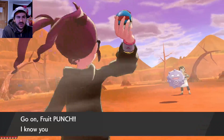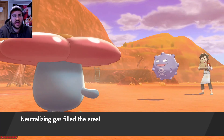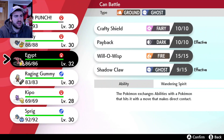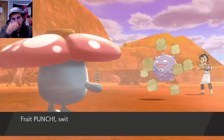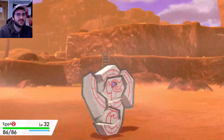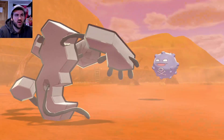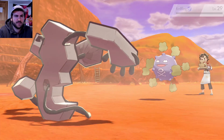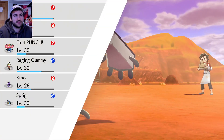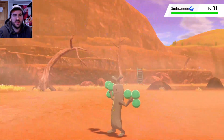Neutralizing Gas - what does that do? Does that negate abilities and stuff? It might. I'm gonna just bring in Egypt - Egypt is the wall, the Great Wall of Egypt. If he goes for Explosion - yeah, there we go, that was a good read. Doesn't affect me, you meatball. Bye! That's game knowledge, baby! I like that as soon as he's gone, the Neutralizing Gas wore off. I guess that's how the ability works.